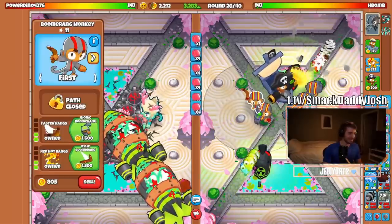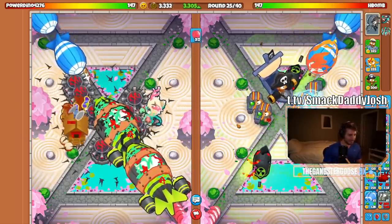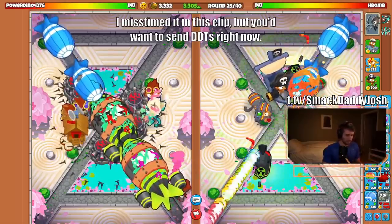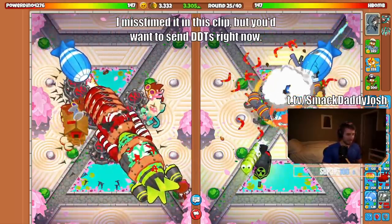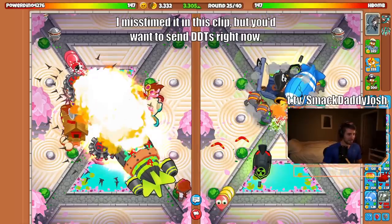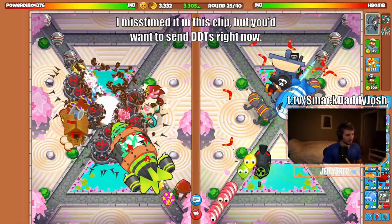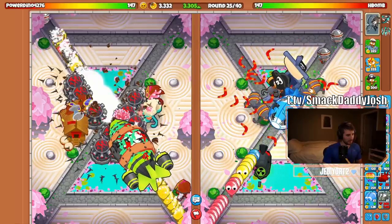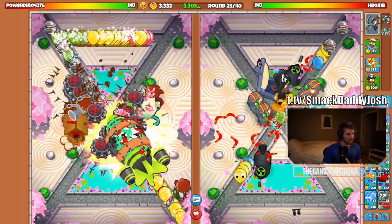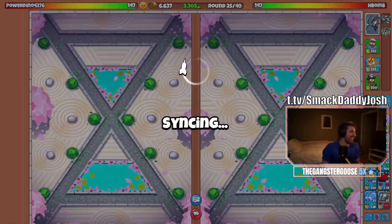If you're up against an Unstable Concoction user, here is a dirty trick you can do. You should wait to send a fortified ZOMG until partially through round 25, and try to time it so that it will pop right after round 26 starts. This is important because then you should start sending DDTs so that they start spawning right as the lag hits. This lag will cause a huge delay, making DDTs not appear right when they are sent. On top of this, the lag adds time for abilities to kick in, so once your opponent does see the DDTs, it'll be too late to use monkey boost or other abilities.